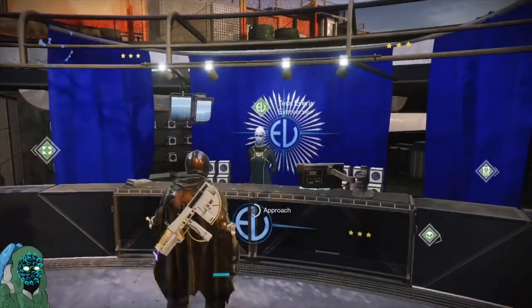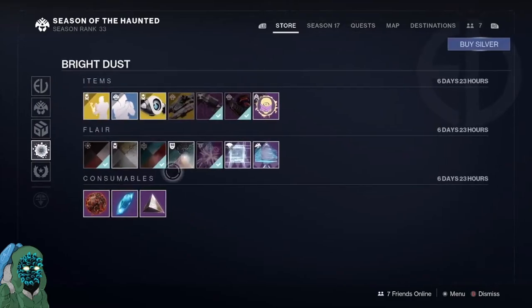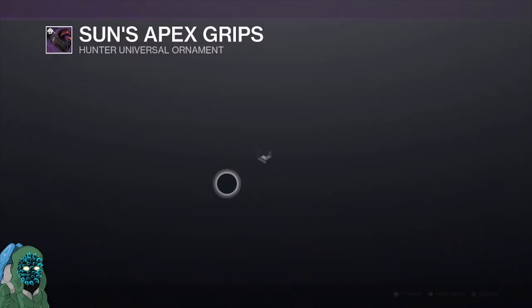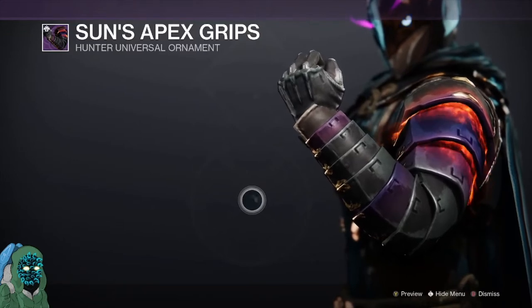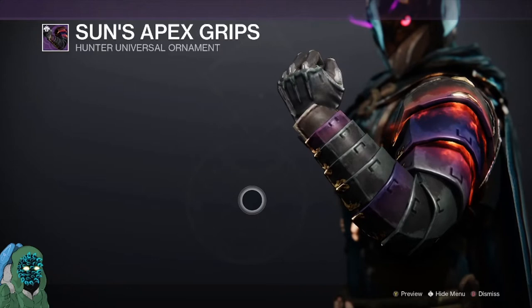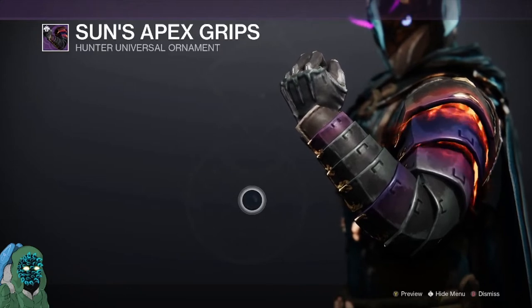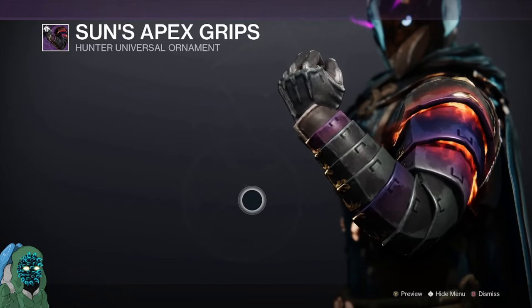Heads up and welcome back. This week Eververse is selling the first piece of armor for this season's universal armor set. It is going to be the arms, and it is available this week for 1200 bright dust for the Hunter, Titan, and Warlock. So if you guys are planning on getting this full armor set, make sure you pick up the arms today. I believe next week is going to be the legs.